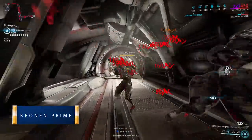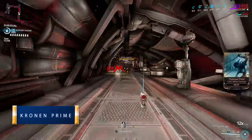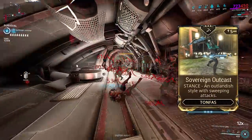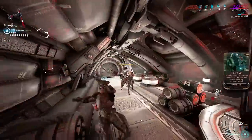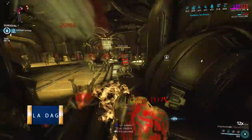Moving on to the Kronen Prime — a Mastery Rank 13 tonfa with decent crit chance, great status, brilliant attack speed, and it's high in slash. I'm utilizing the Sovereign Outcast stance with the main combo and the forward and block combo, which increases your range to ridiculous levels. The stance itself force procs slash, so that's another bonus.